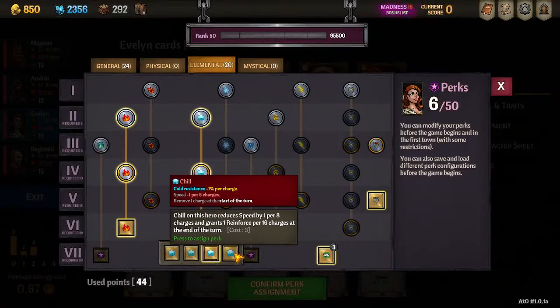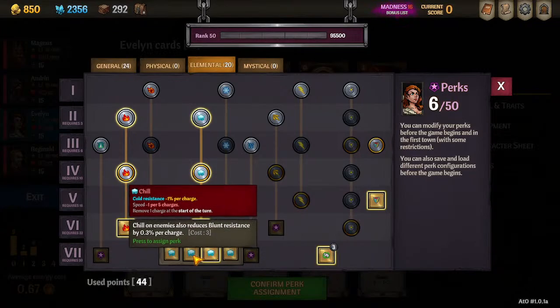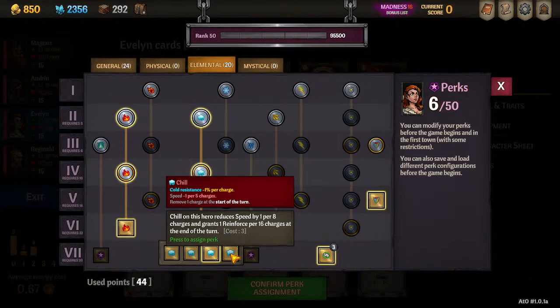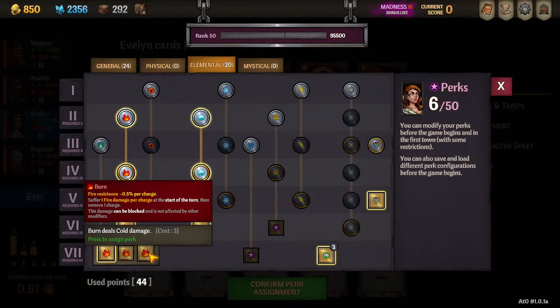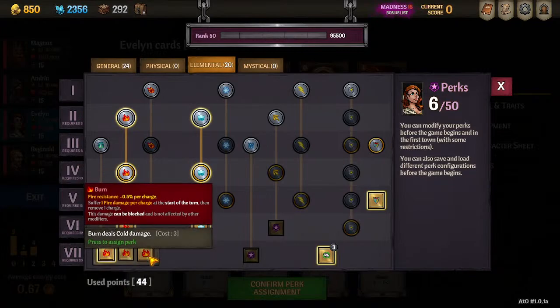For Burn: you have very narrow cases where Burn deals cold damage — it's nice just because fire does such poor resistance reduction that if you happen to be applying both, it could be interesting. It's still not a great perk, but it might be a lot of fun. And if you get a frost-fire ring, it's fantastic. If you're going lightning, go down the lightning tree and probably pick off plus charges or the slow one, though 16 charges is really hard to do.